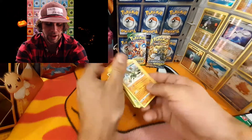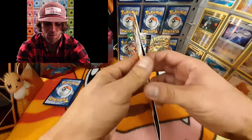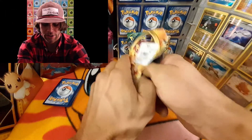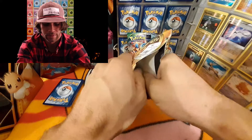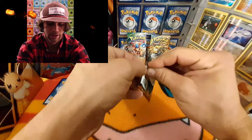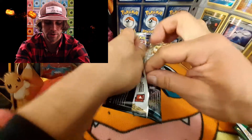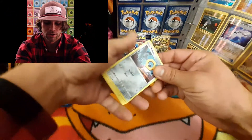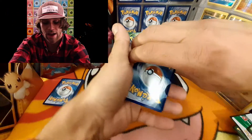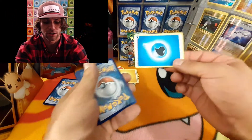Let's see what kind of luck we can get from the Charizard pack. I wish they didn't cover his face with the sticker, but what can you do? Carefully opening this up. Here's the code card for you. One, two, three to the front — getting rid of Fighting energy and Water.